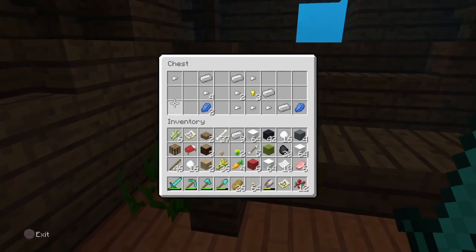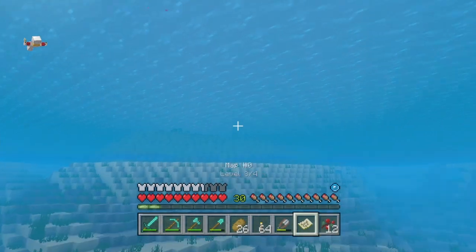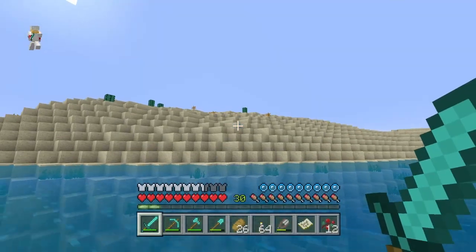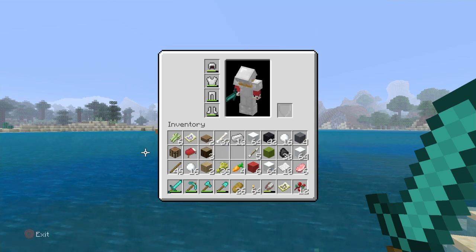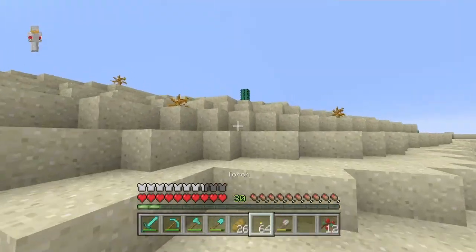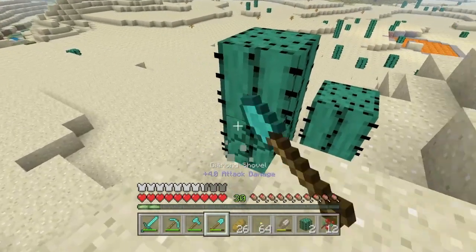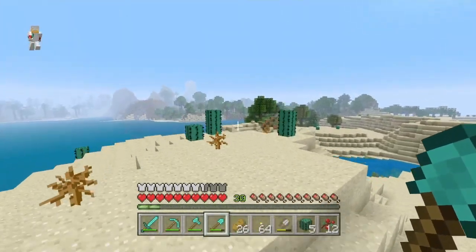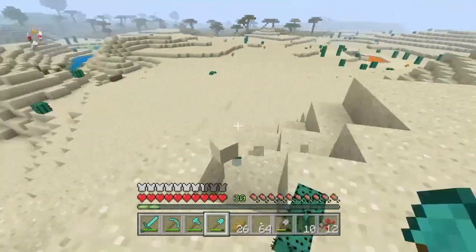We got some iron — that's fine. Let's leave the lapis, I think that's all the chests. Let's get out of here. First things first, we're gonna need some green dye. We need to collect some cactus — I forget if it's shears or something else you can mine it quickly with. It looks good for an interior plant pot and we need some green wool, so cactus is a must.